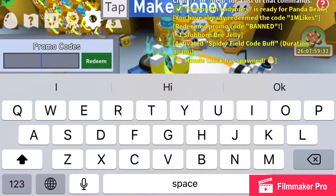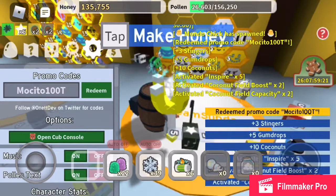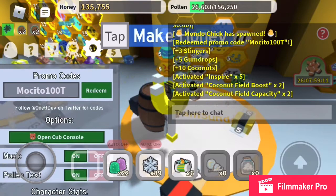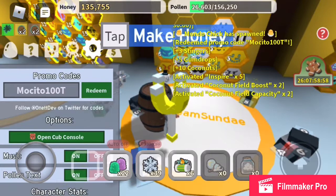The next code is 'Mosito100T.' Let's see if this one works. Nice! I got three snares, five gumdrops, ten coconuts, a coconut field boost times two, and coconut field capacity times two. I haven't unlocked coconut field yet, so this doesn't help me too much, but it is a good code to do if you're a higher level than I am.